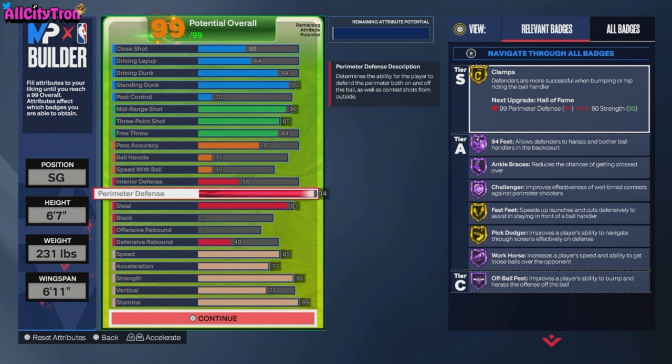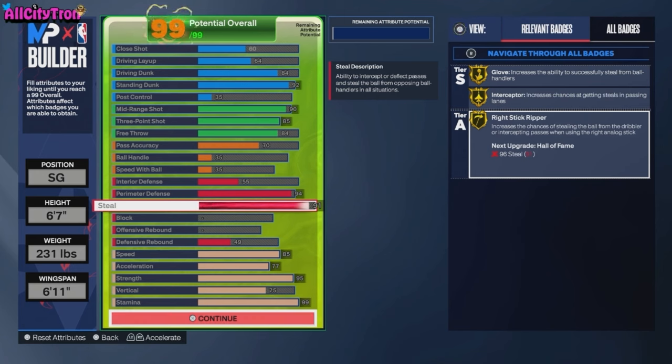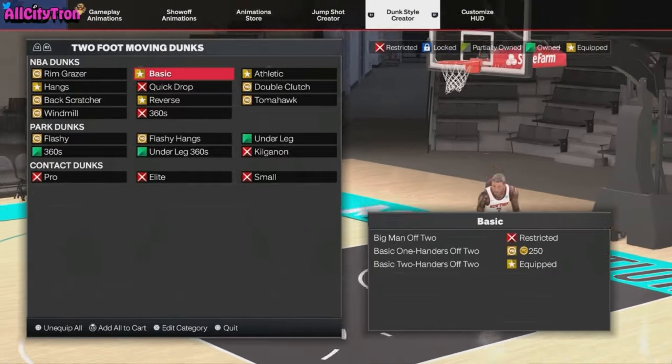We went with 94 perimeter defense. The badges: Clamps on gold, 94 Feet, Ankle Braces, Challenger, Workhorse, and Off-Ball Pest on Hall of Fame. Fast Feet and Pick Dodger are on gold. For the steal we went with 91 — Gold Interceptor and Right Stick Ripper on gold. Right stick ripper is one of the most overpowered steal animations in the game. Learn how to use it — it'll take your game as a lock to a whole different level. Go to the lab and practice it.